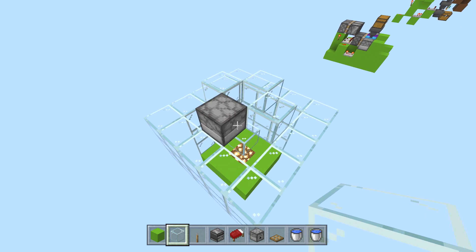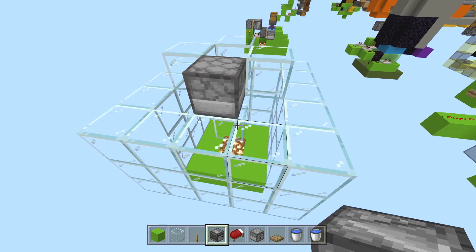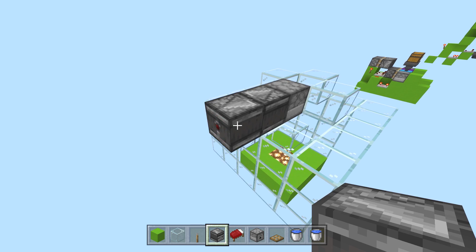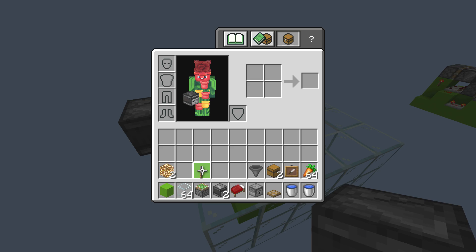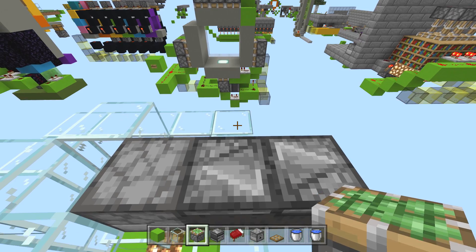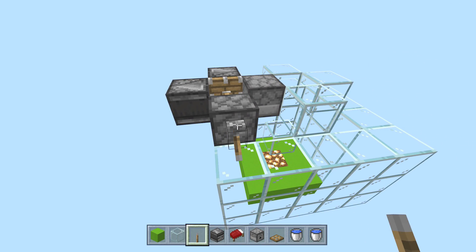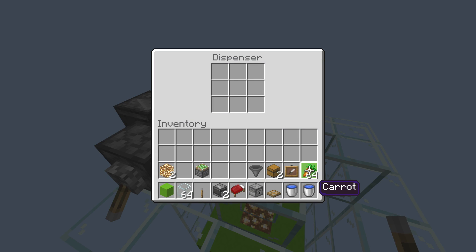Now the fun part: we want a repeating signal from these observers. Go like this — bang bang — and then turn it around — bang bang. Now we have a repeating signal; you can hear it: tick tick tick tick. We want that to stop, so go ahead and put this lever here — bingo bango bongo boom — no more ticking. This chest is going to hold all of the carrots.